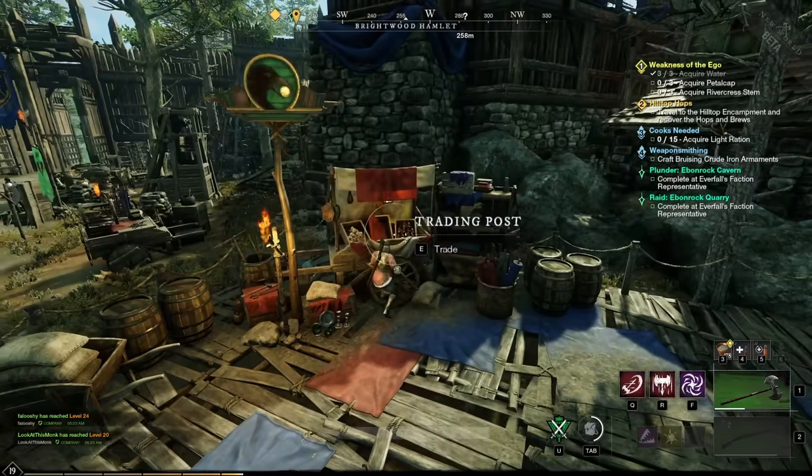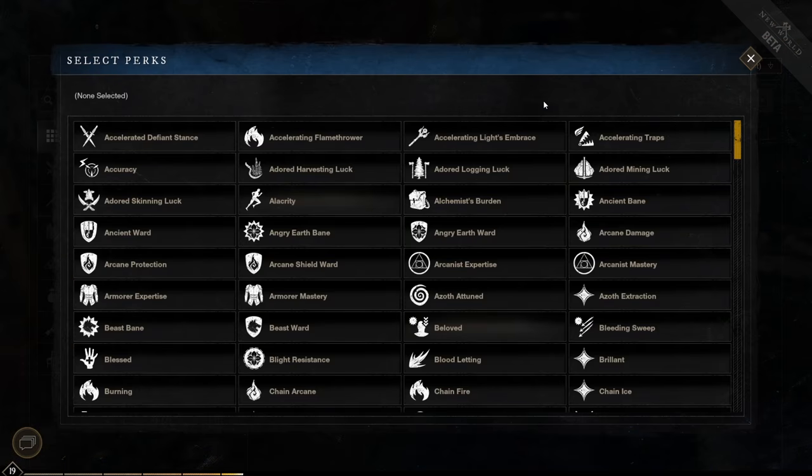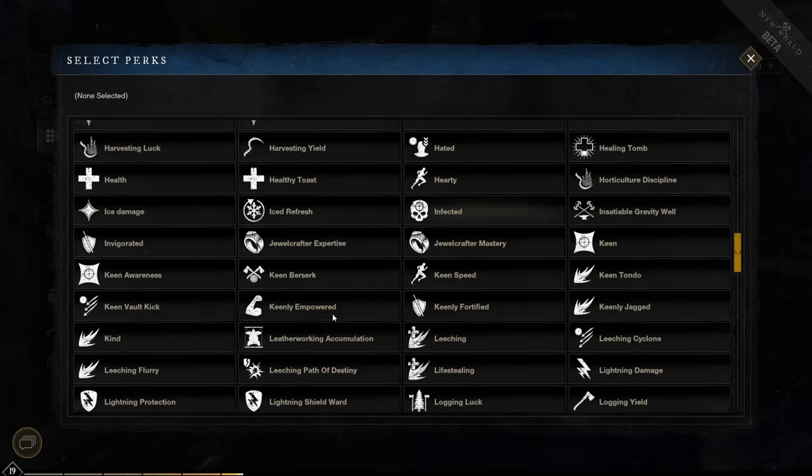You can see all the perks in the game if you go to the trading post and select perks. There you will see all the perks in the game listed for all tools, weapons, armor, and jewelry.